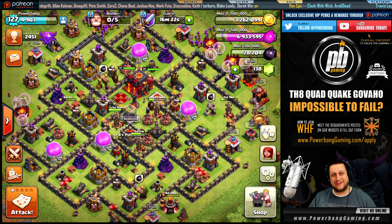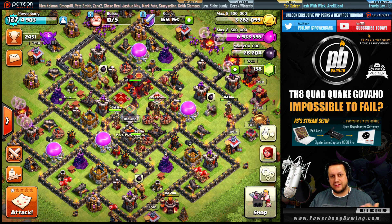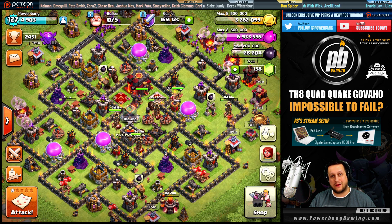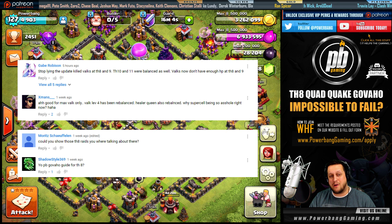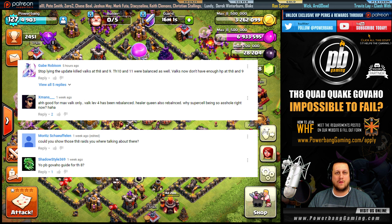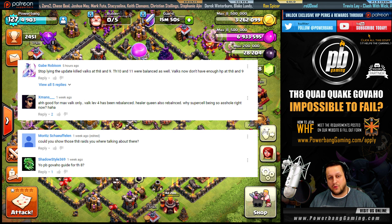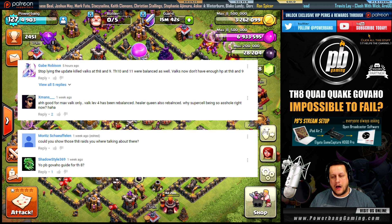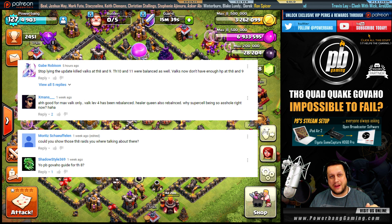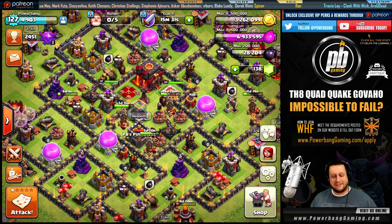What up guys, PowerBang here, and today we are going to be talking about Town Hall 8 Govajo — that is Golems, Valkyries, Hog Riders. You may have seen my earlier video showing the Govajo strategy at Town Hall 10. Gabe commented that the update killed Valks at TH8 and TH9 due to the HP nerf, and X-Man said it's good for Max Valk only. So we're going to address those comments here, plus show Town Hall 8 raids. I'm hearing you — let's get into it.